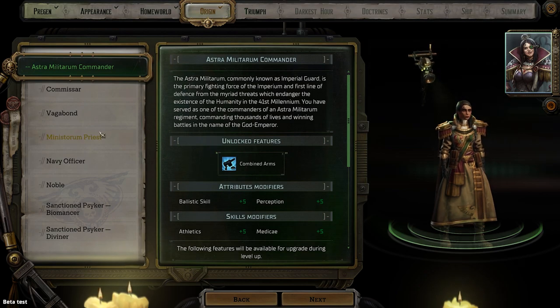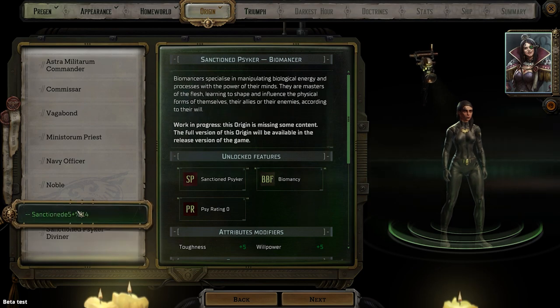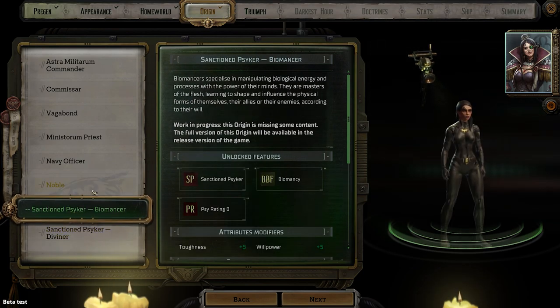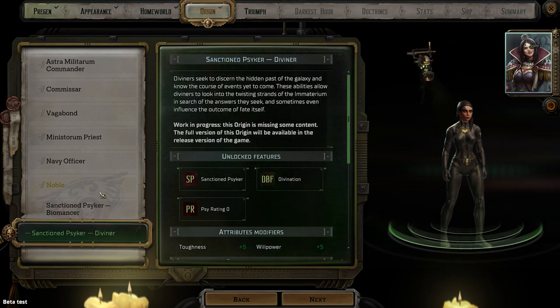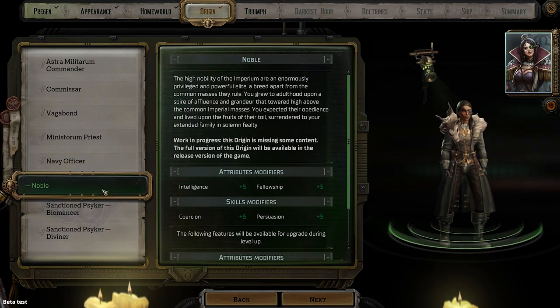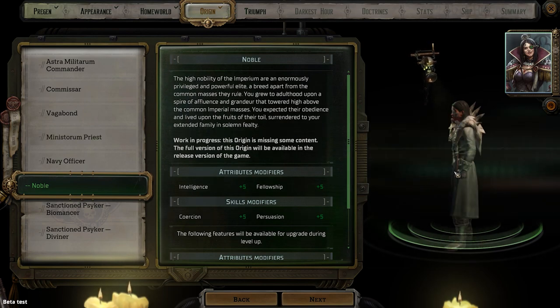Now origin. I love this. Look at the outfits! So this is these two currently. Oh, that looks so nice. And then 'Noble' — oh, stop it. That looks so good with the movement that the character makes. Navy officer — this must be the default because the default portrait has a similar outfit. The priest option looks really nice. Vagabond — oh, I love that coat. And commissaire has no outfit, so you start the game... naked.